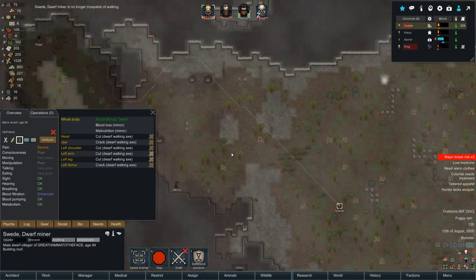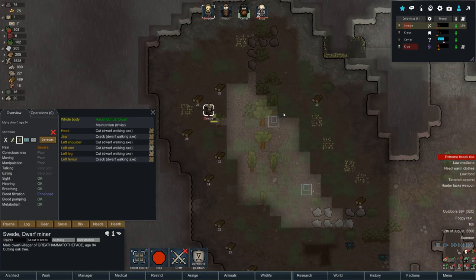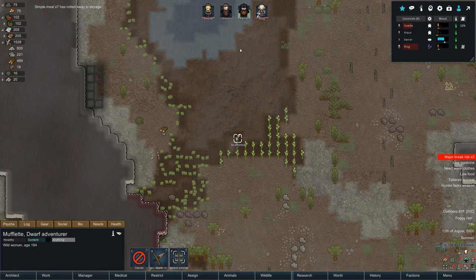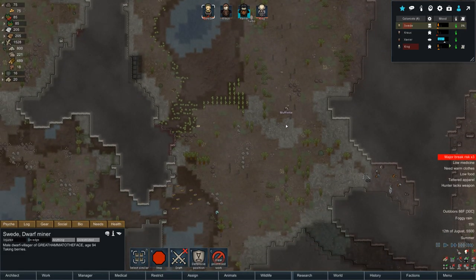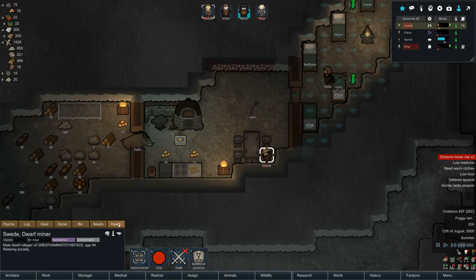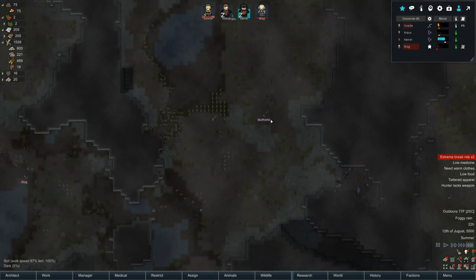Swede can stand up again! Maybe I should wait before sending him to tame Muflet — he might need to heal up. But he seems more interested in getting work done. Let's have Swede go tame Muflet and get her pants back on too. Here come some random skeletons. Swede is relaxing socially — not a bad idea. We'll get there hopefully. Muflet's pants haven't rotted away yet, I hope.